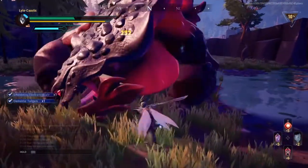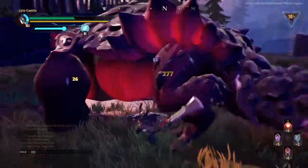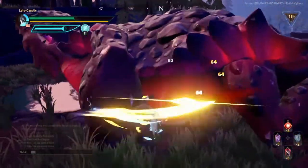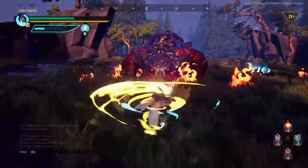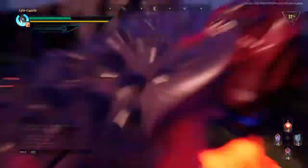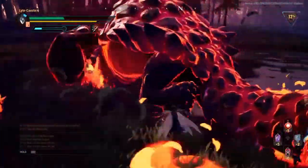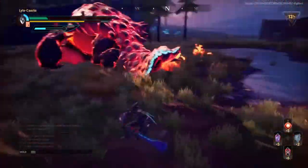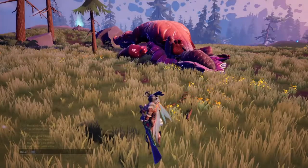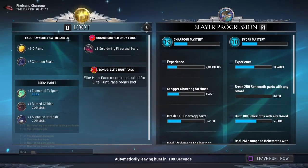And there you go — Elemental Tail Gem. You just gotta make sure you get that tail. This is probably a better build. I should have looked more into all the gear before I did this, but now it's a lot easier for you guys because I'm showing you a more efficient way. I'll get back to you guys once I'm finished killing the boss. Alright guys, we're back. I just slayed him. And as you can see right there, an Elemental Tail Gem and Firebrand Sherog.